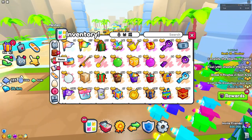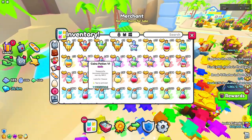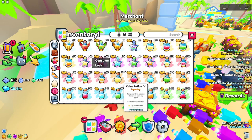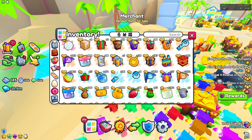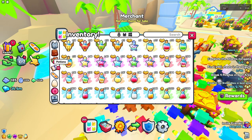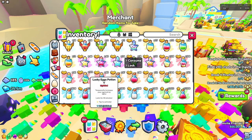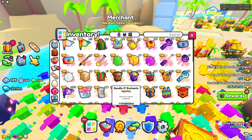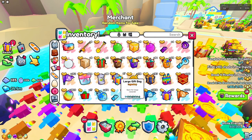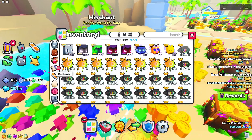The second thing that Pet Simulator 99 should add is letting you consume potions in bulk — consumable tool them. As you can see if I go into items, we have a bunch of fruits and you can eat 20 or eat 25. They should do the same thing with potions to make your life easier so you don't have to be spam clicking. The same could go for large gift bags and regular gift bags — that would save us a lot of time.